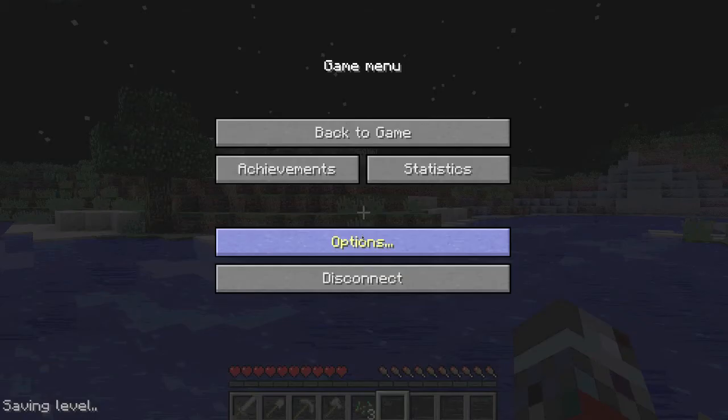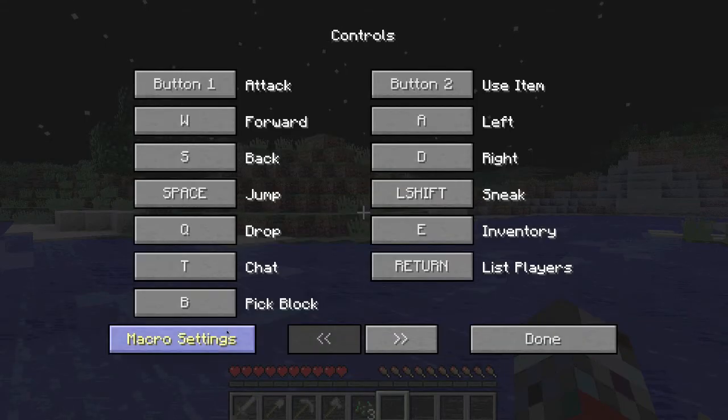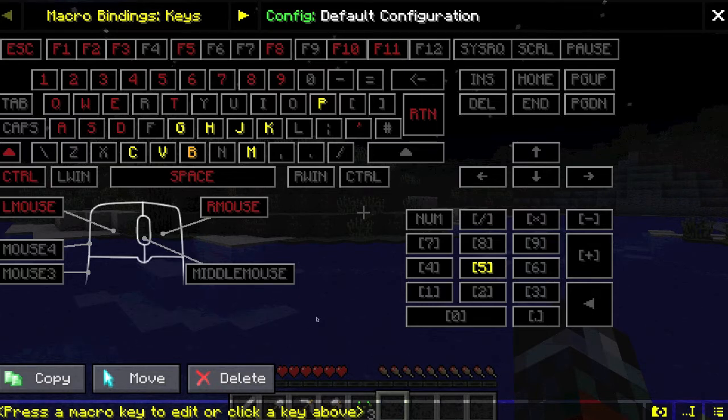So you can set it up for anything. Let's say you are a server admin and you don't like to switch in and out of creative mode by having to type it up. So you can just set up, per se, G for slash game mode. Or if you're on vanilla, obviously you have to make it a longer command, but for Bukkit servers, that's how you do it.